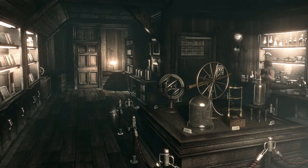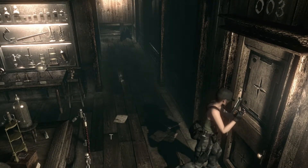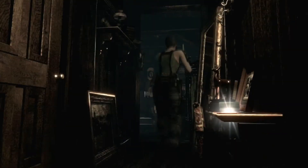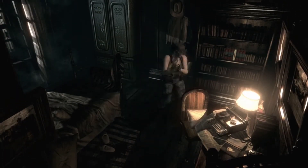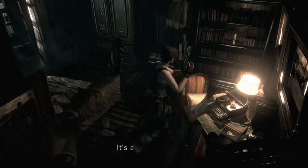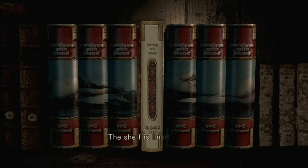I'm stuck — what the hell? That's bizarre. Oh, there's ink ribbons there — not going to take those right now. There's a typewriter here for some reason. Interesting. If I had an ink ribbon I could save my progress.